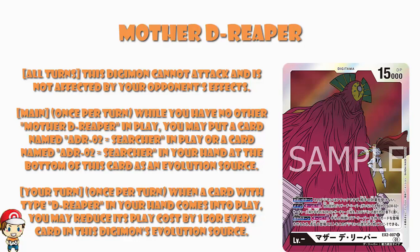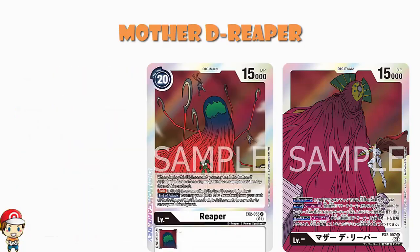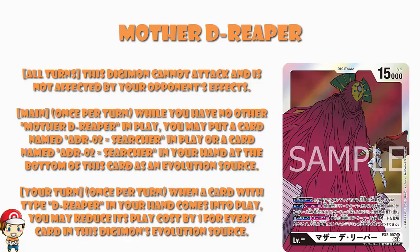We know that Reaper lets you put two ADR Searchers from your trash to the bottom of Mother D-Reaper's digivolution cards, which is lovely — but Reaper currently cannot evolve into Mother D-Reaper, which is what you'd need for that to be relevant. So I still don't think we've got the whole story. There might be option cards or tamers we're missing. We've seen ADR two, three, and eight — are we going to see four, five, six, and seven in the set? We might.